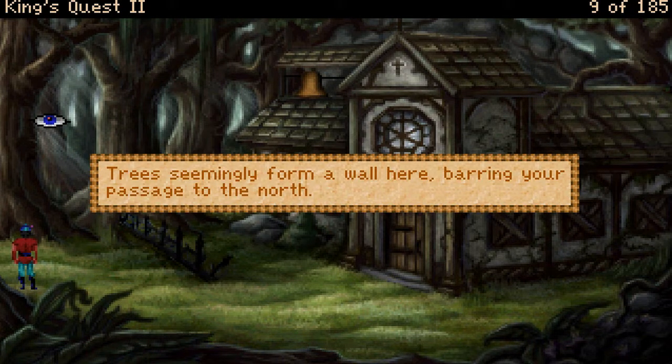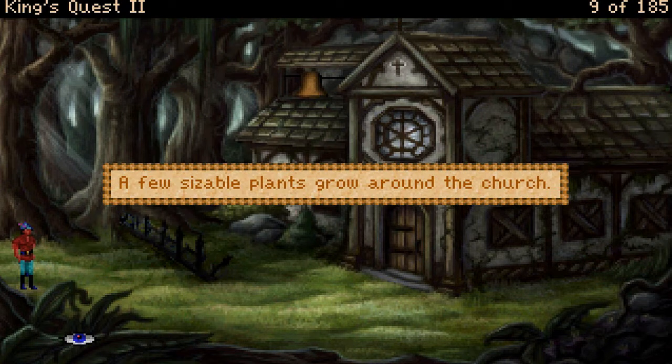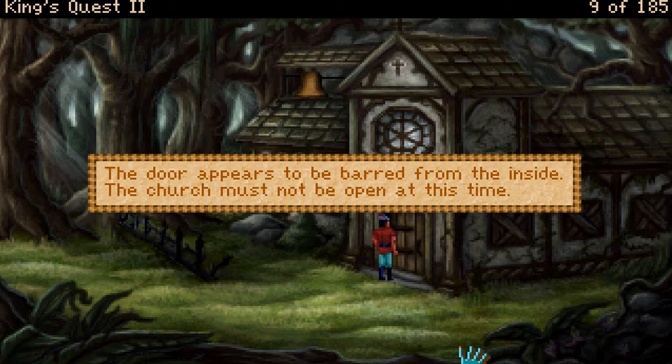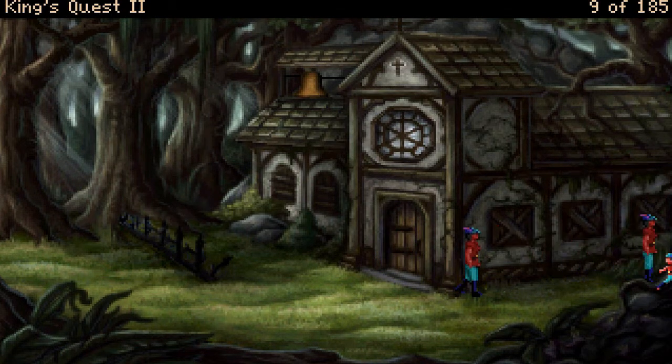Trees seemingly form a wall here, barring your passage to the north. Are these like sun rays, or spider silk or something? A few sizable plants grow around the church. Let's go say hello. The door appears to be barred from the inside — the church must not be open at this time. Maybe at some other juncture that will be open, with the passage of time or some other condition.